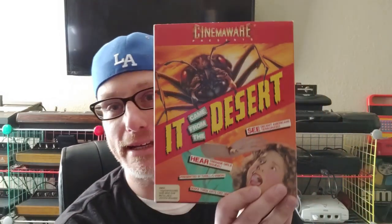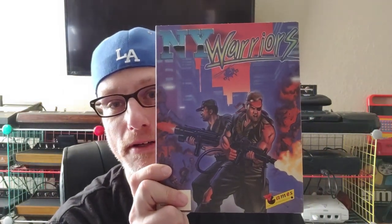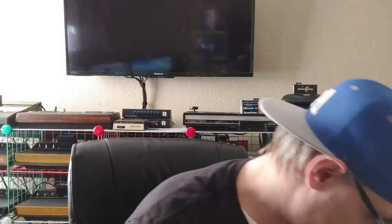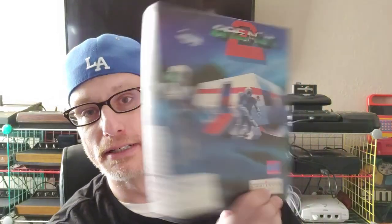Here's another one — this is Speedball, everybody probably knows Speedball on the Amiga, classic game. It Came from the Desert — that's really cool, I think this has the instructions in it or something, I can hear something floating around in there. New York Warriors — that's cool. This one only had the top part of the box; I was hoping I could find the bottom, but it's Breach 2. I could only find the top, but I thought it was a cool little thing.